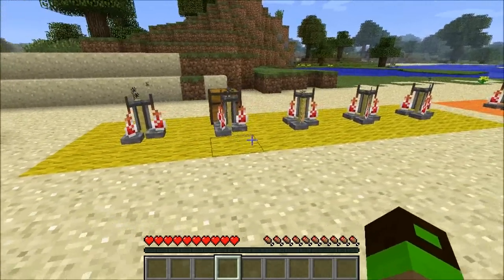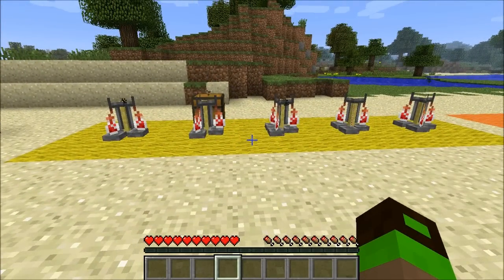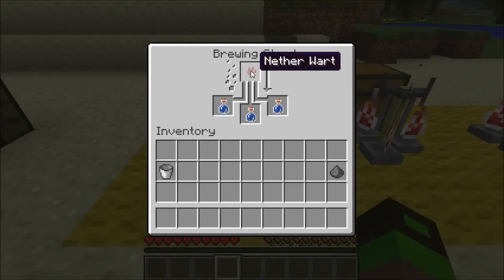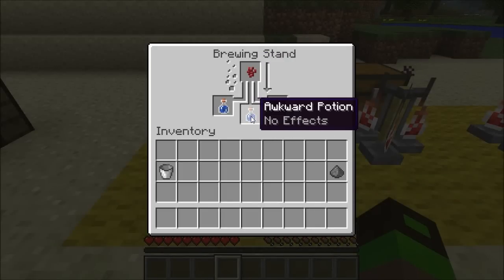On the yellow wool you will see the five basic potions brewing away. Nether wart will give you the awkward potion. The awkward potion has no effect — that's probably why it feels quite awkward — however, it is probably the most fundamental of the tier 1 potions, which gets used in a considerable number of tier 2 or secondary potions.